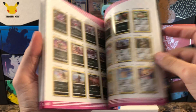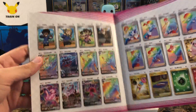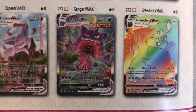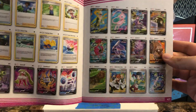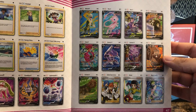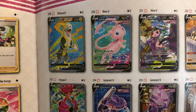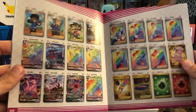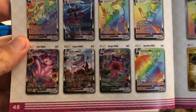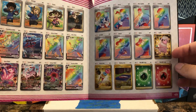Fusion Strike — you guys have seen this book already, it's got all the great pulls in it. I already pulled my chase card for this set — the Gengar VMAX, which was absolutely amazing. So next chase card would probably be that full art Mew. The alternate art is amazing but that full art Mew would be nice. I'll also take any of those other secret rare alternate arts, and the gold energies are nice too.